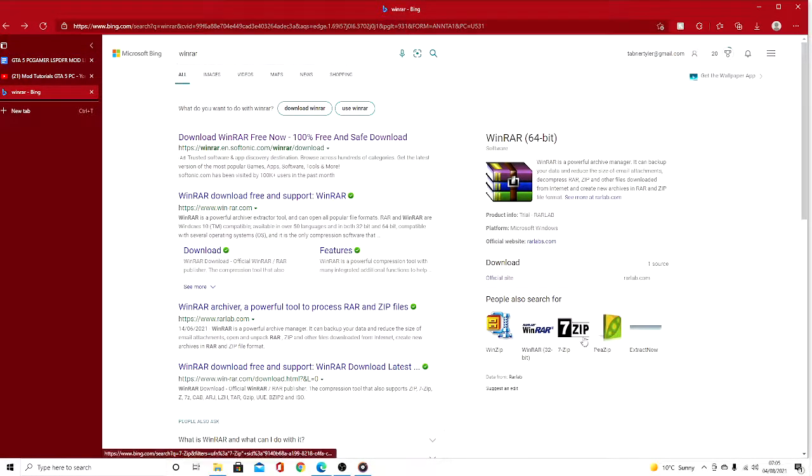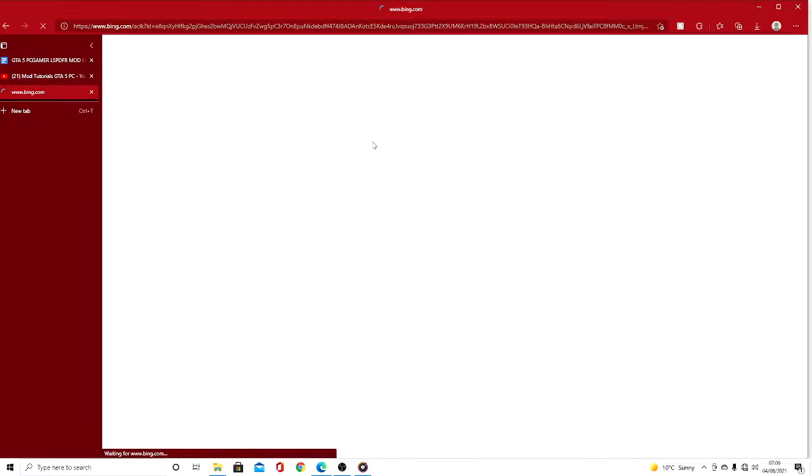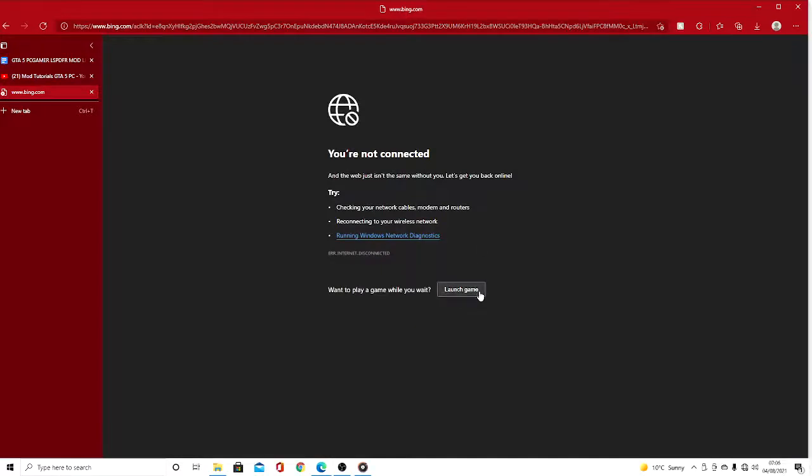On your browser you can either search for WinRAR or 7-Zip. When you search for WinRAR it should come up with a download — WinRAR, free, 100% free and safe download. Click on this now.